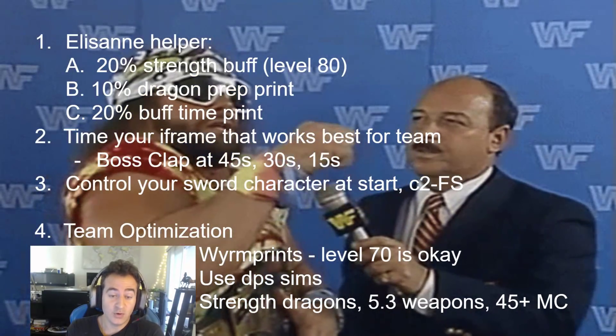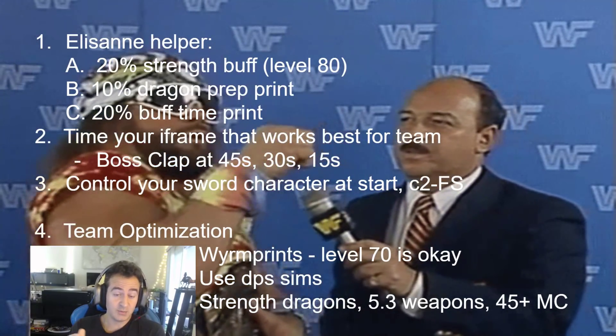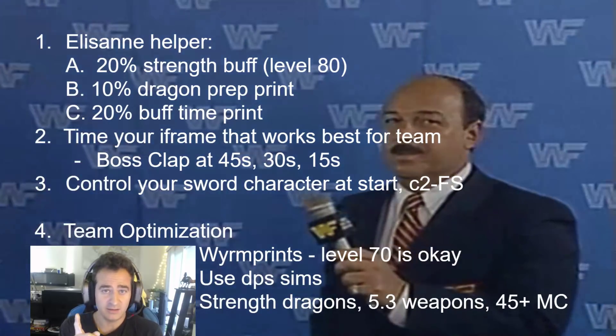For Elisan, you also want the buff time. Max unbound Bella Thorna is good. There are some new prints, and I've also seen a combination to get up to 30% buff time in lieu of dragon. I like this setup, but check your Ellies — they're the most important.